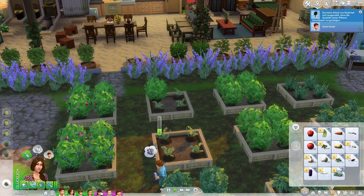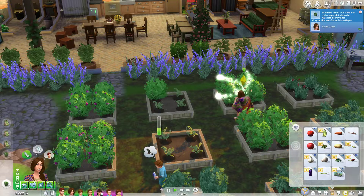Hi guys, it's Eva speaking. Welcome to the Sims 4 Grassroot Challenge. Elena and Noah want to live a self-sufficient life and get 10 kids to fill the whole new Crest Town. This is part 15.